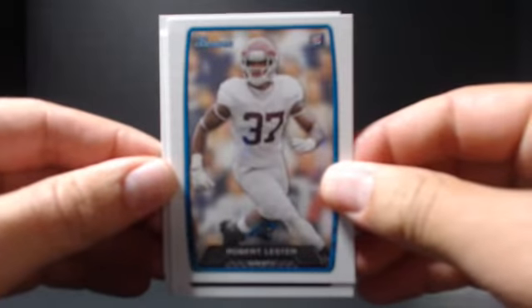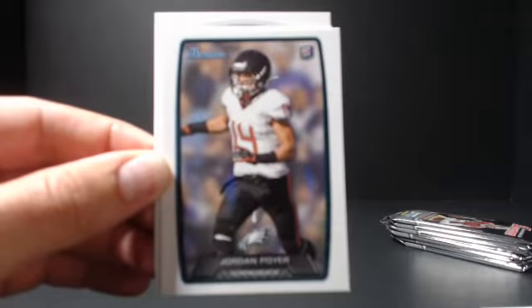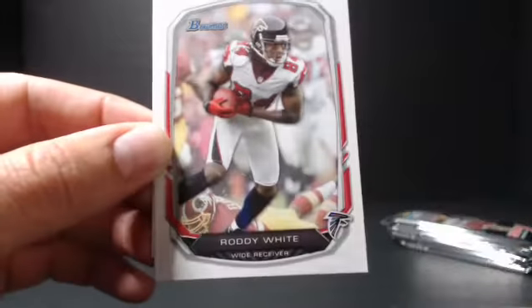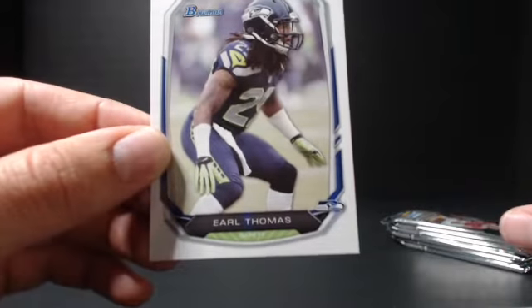Robert Lester, Arthur Brown. Another purple — Connor Vernon, rookie. Roddy White, Darrell Washington, and Earl Thomas.